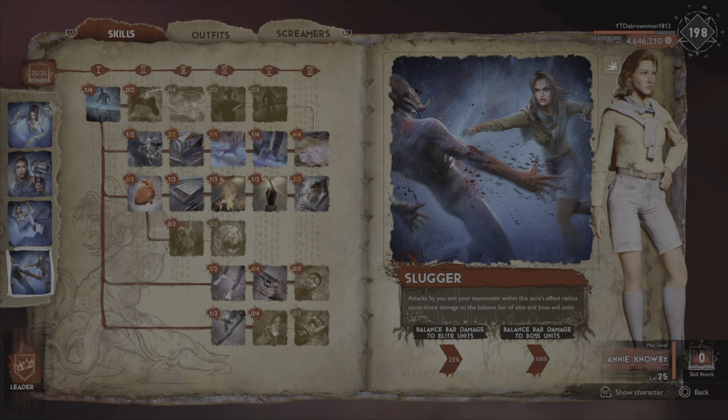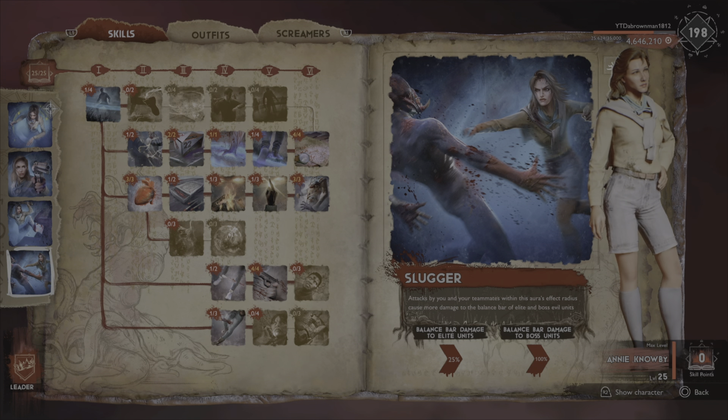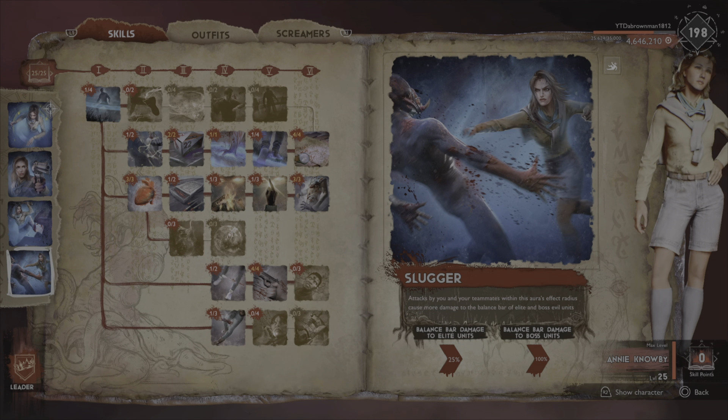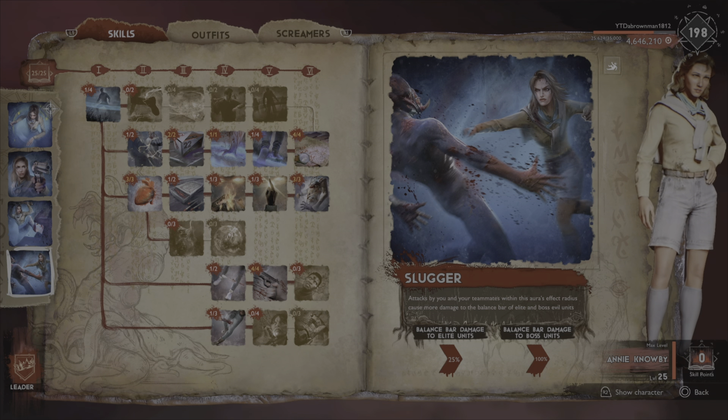When units are stunned they're still draining the upkeep cost on the demon — so if it's 60 infernal energy per second, it's still going to be 60 infernal energy per second even if they're stunned. It burns their resources, and it counts as damage mitigation because if they're stunned and not moving they can't damage your team. That means less resources for your team to use and allows you all to be fully stocked by end game if you play your cards right.